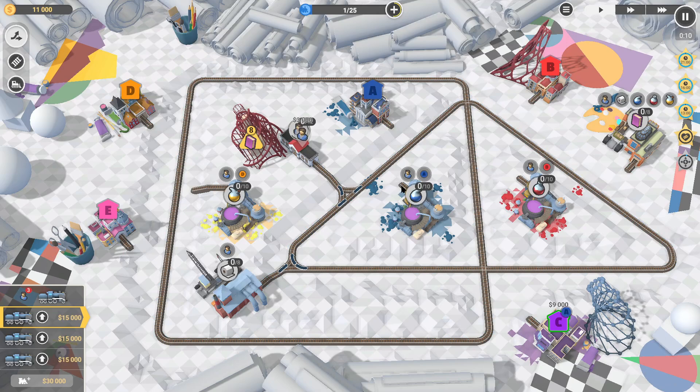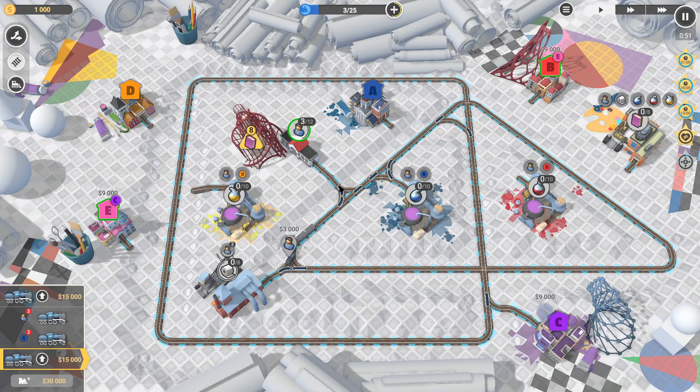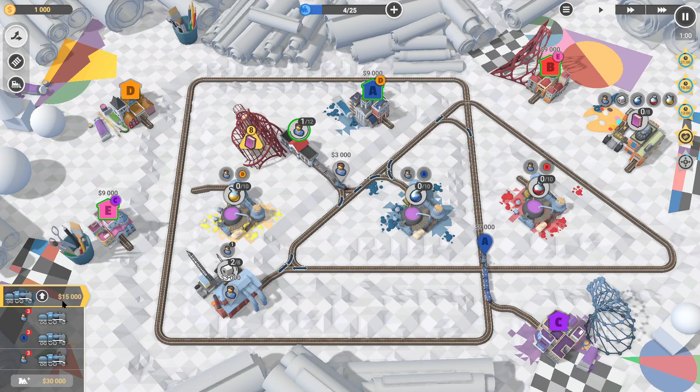We've got this guy asking to go to A, so we'll just roll on there and get these guys to turn around that corner. Let's send another guy — this is our nice quick easy money. Let's get this guy going; we can also send three guys in here. We need a total of eight for each upgrade, and these will be good for making money as well.